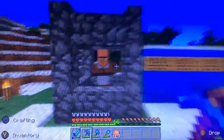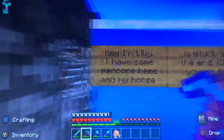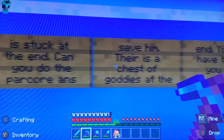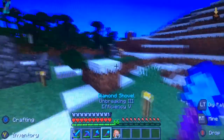There we go, so I can craft. We have this NPC here — her name's Lily, sorry for calling you 'guy.' She says: 'I have some parkour here, my horse is stuck at the end. Can you do the parkour and save him? There is a chest of goodies at the end you can have if you want.' I will save them but I have a plan.